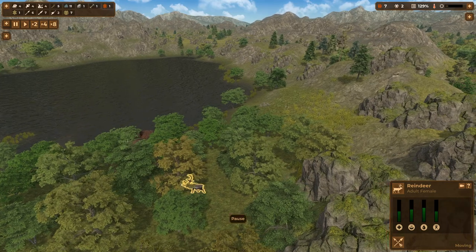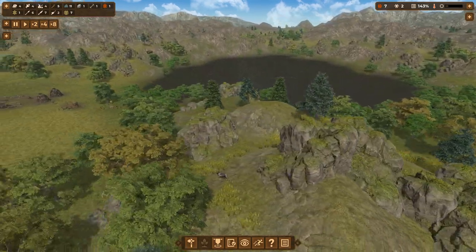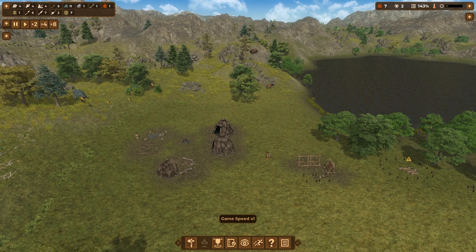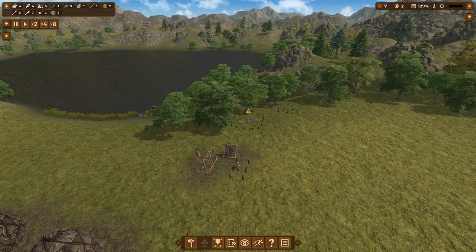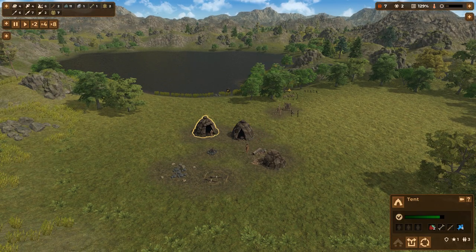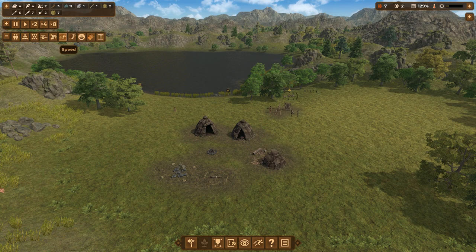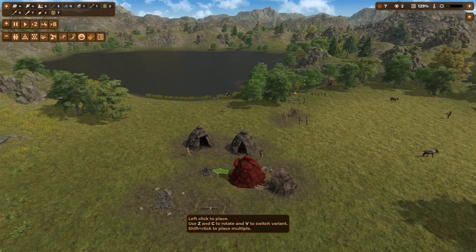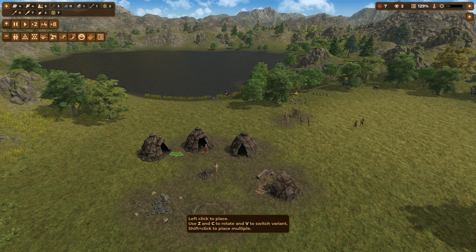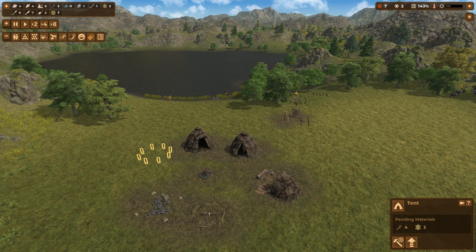A reindeer has escaped — we're going to pause and hunt it again. Like I said, we are not going to allow wounded animals to live and suffer. What we hunt, we will kill — even if it takes a long time to chase it down, because that is the ethical way of doing things. We have two huts with three people living in each. We have no more space for more people, so we need to build a residence tent — turned slightly right there — which requires sticks and dry skins.